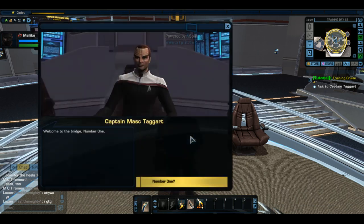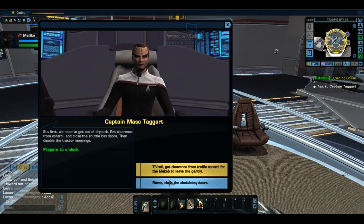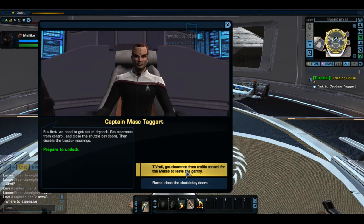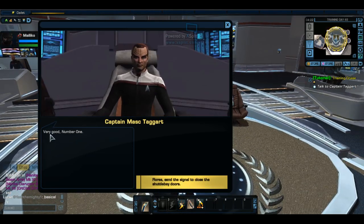Welcome to the bridge, number one. As my number one, I expect you to ensure my orders are carried out and to advise me on the best course of action in any situation. But first, we need to get out of dry dock. Get clearance from control and close the shuttle bay doors, then disable the tractor moorings. Earth traffic control has cleared us to depart, sir. Shuttle bay doors are closed. So let's go turn off some tractor beam thingy-ma-bobbers.